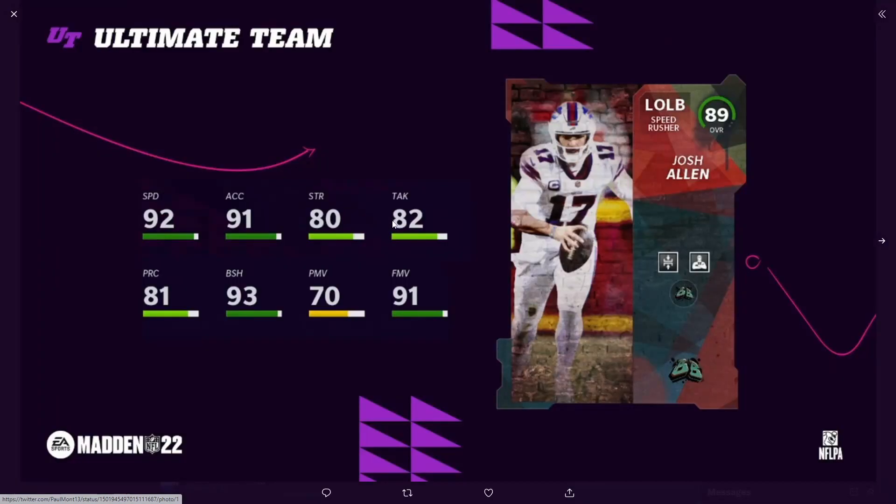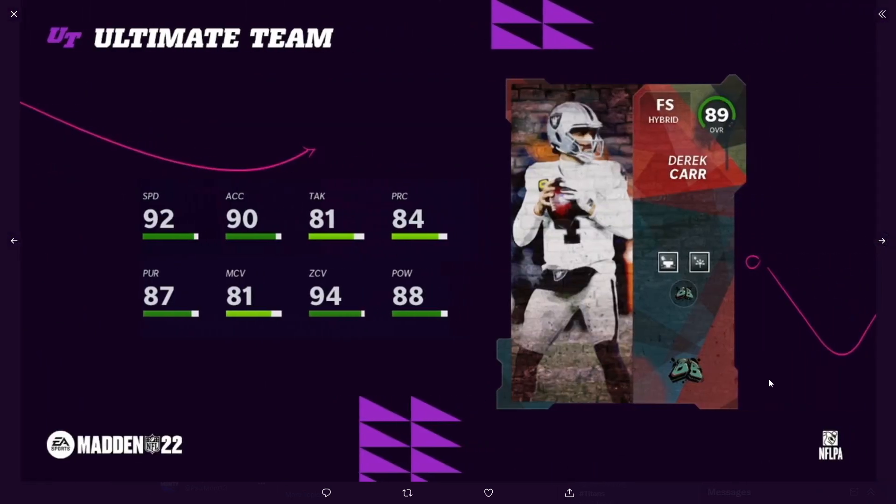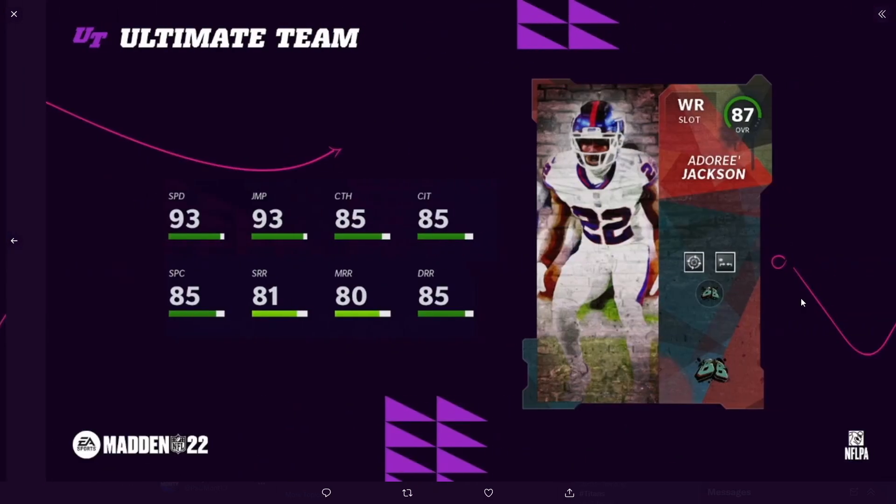Josh Allen at left outside linebacker — the QB Josh Allen — and that's a linebacker. I like what they did here, it's just good creative thinking. That's what EA needs — more creativity. But obviously none of us are probably gonna have these cards on our team, maybe Josh Allen for Bills cam as a joke. And then there's Derrick Carr at free safety — like, I don't know why they made this card. Is it because he throws mad picks? Really weird.